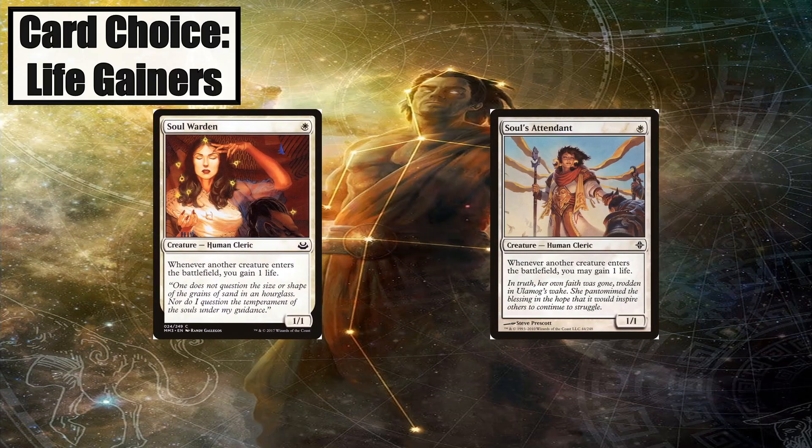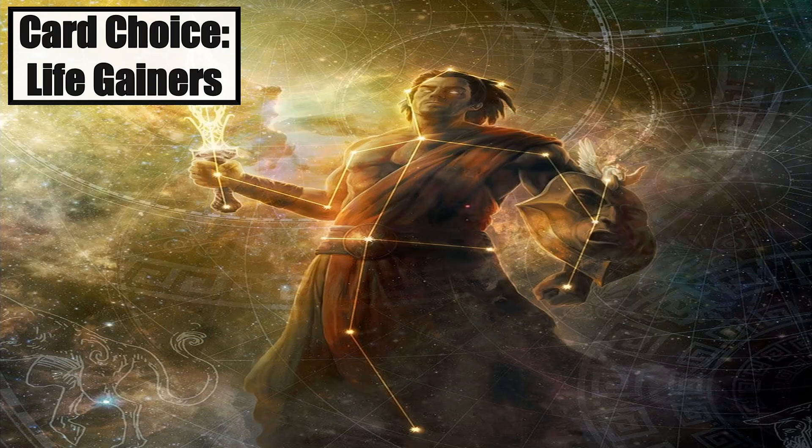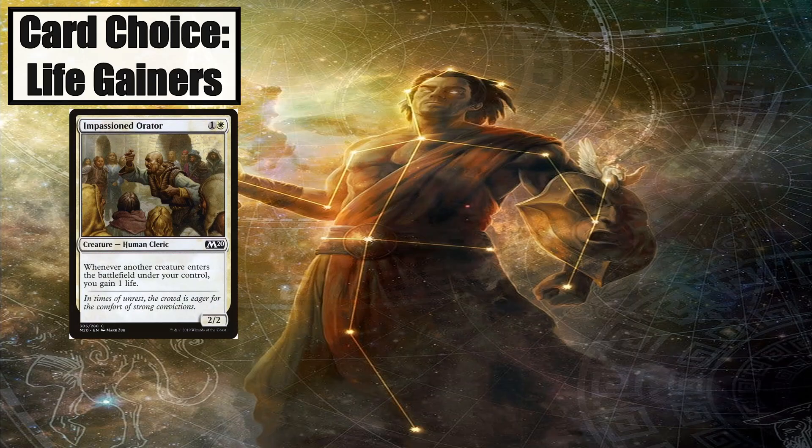Soulwarden and Soul's Attendant are the quintessential lifegain cards, also known as the Soul Sisters. These two are still the best version of this effect since they only cost 1 mana and activate whenever any creature enters the battlefield, including your opponents' creatures. If one of these two were legendary, I'd run them as the commander instead, but Daxos does a pretty good impression of them. Impassioned Orator is a much worse version of Daxos. However, we need as many of these effects in the deck as possible, so this card still makes the cut.